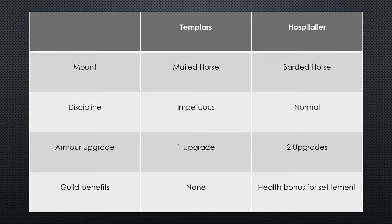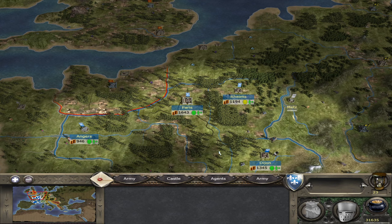The last difference relates to the actual guild buildings needed to recruit the Knights. To recruit Templars you need a Templars Minor Chapter House, but that building gives no additional benefits other than being able to recruit the Knights themselves. To recruit Hospitallers you need a St John's Minor Chapter House, and that guild gives you additional benefits — a health bonus for the settlement it's built in.